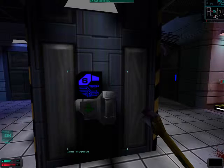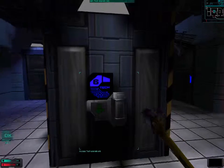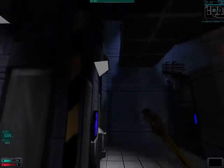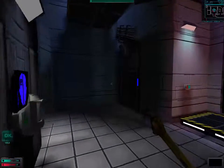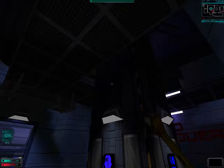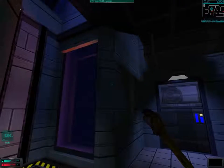Welcome back, folks, welcome back to Let's Play System Shock 2. When we last left off, we found Dr. Watts — or what was left of him — and gotten the access code to the maintenance access shaft.